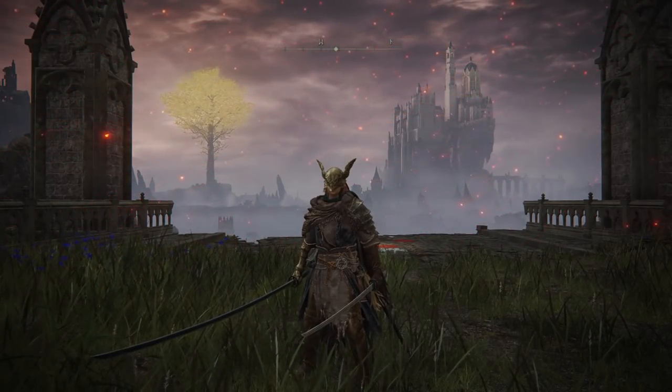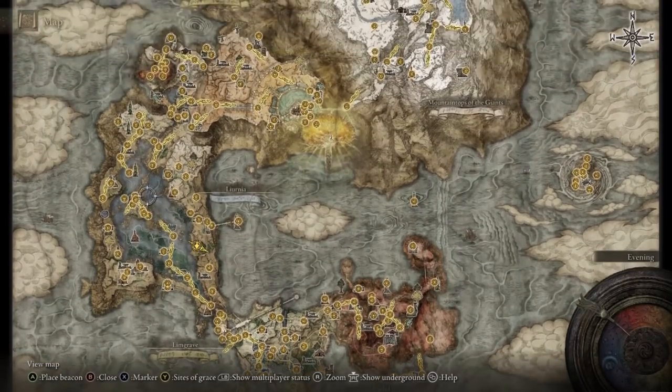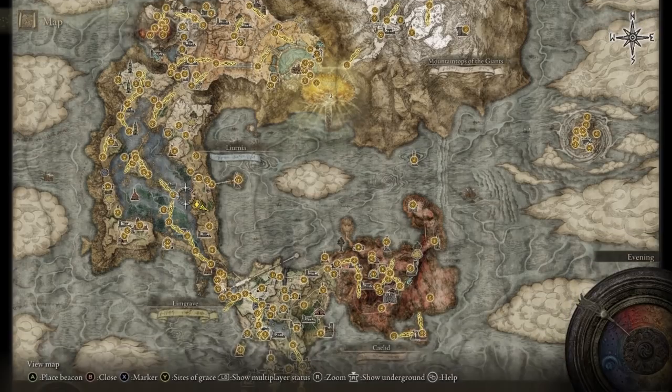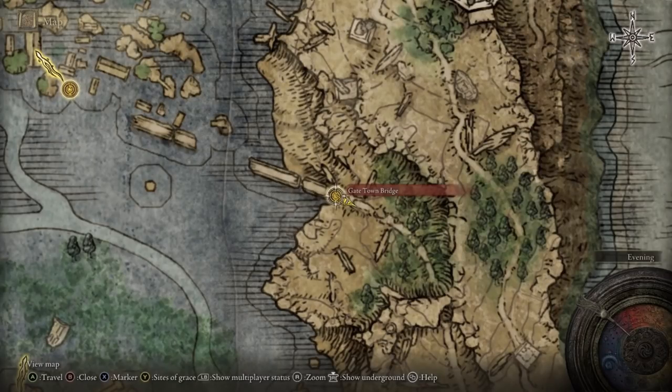The way you get Ice Spear is in the Liurnia area — there's a lot of ice stuff here, so we'll be here a lot. You want to make your way to the Gate Town Bridge, sit at the Site of Grace, and fast forward to Nightfall, because you'll have to fight a Knight Cavalry enemy to get the Ice Spear.